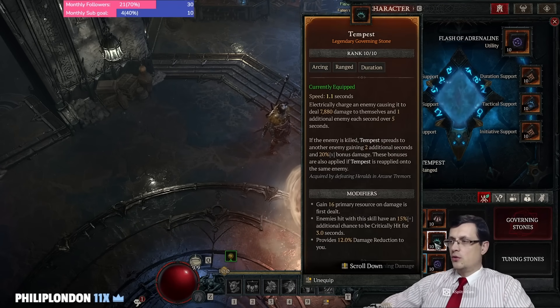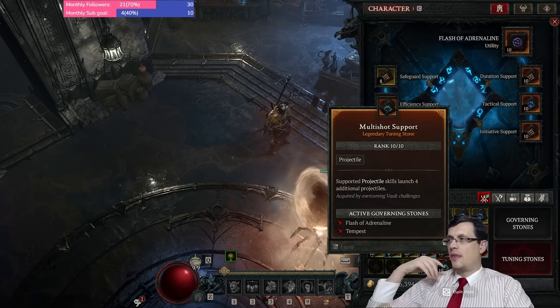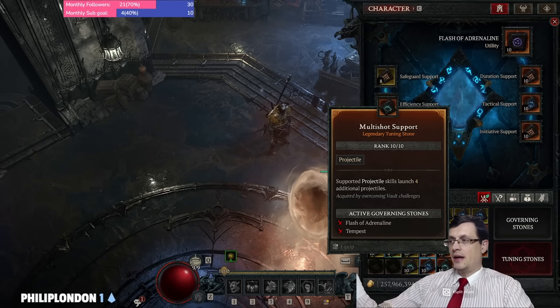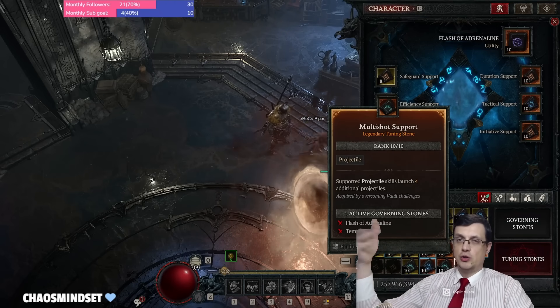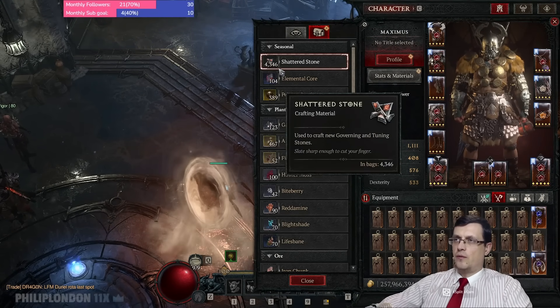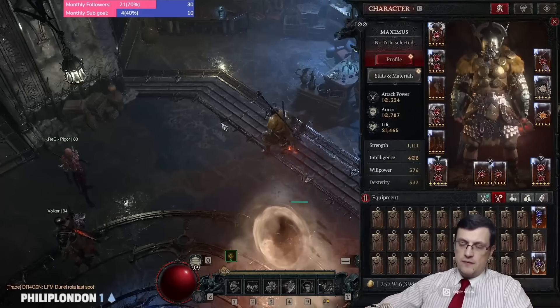So what happens as you progress further in the season? You start to hit more and more skills at level 10, and of course the more stones you have at max level, the higher the probability of hitting a duplicate. That scales up: the further you go, the more max-level stones you get, the more duplicates you get, the more shattered stones you accumulate. I have like 4,000 already, and it was even more — like 20k or something — before I crafted these.